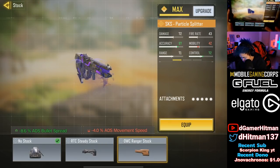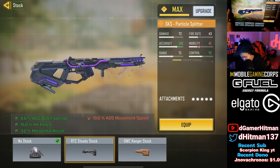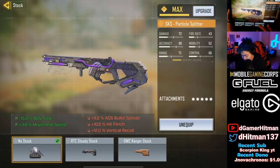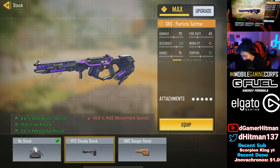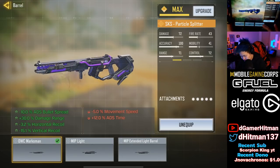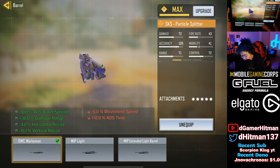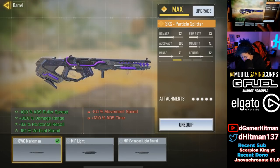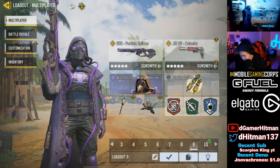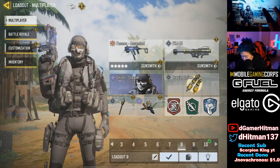It doesn't have any vertical recoil control but also no downside, so that's potentially a good use. I might consider the MIP Extended just for the damage range situation. The vertical recoil is gonna be insane regardless. Going with accuracy at 100 — mobility is gonna be garbage but this could be really cool.